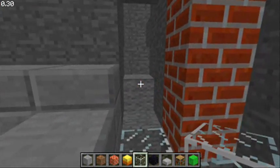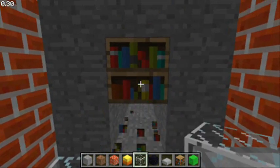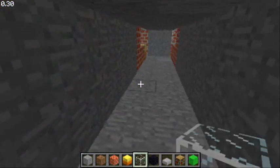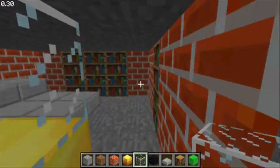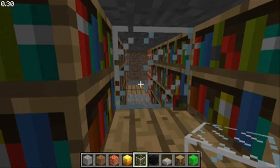So, first of all, I'm going to show you the secret parts of my house. So if we take a bookcase away, we go down here. And here we've just got a little glass thing, which we're going to start building in a minute.